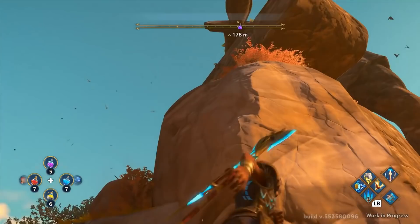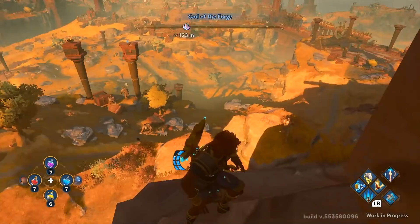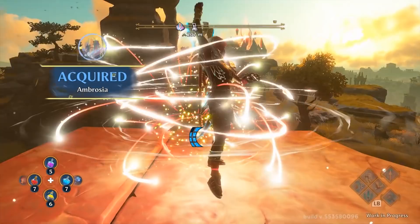I turned around, saw this big mountain, and asked — can I climb this? I climbed the side of the mountain, similar to gliding it's limited by your stamina system, and got myself high enough to glide down and grab another one of the game's four collectibles, similar to the lightning from the vault. These four different collectibles are used to upgrade things like your equipment, your stats, and your abilities in the game.